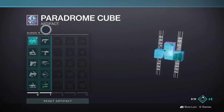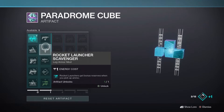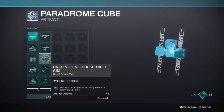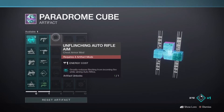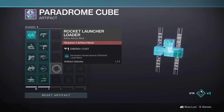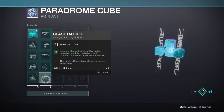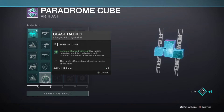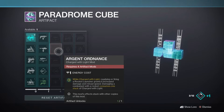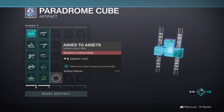The second and third columns of the artifact are all mods that we already have access to, but cheaper one-energy versions of them. The mods available here are Grenade Launcher Scavenger, Rocket Launcher Scavenger, Unflinching Pulse Rifle Aim, Unflinching Auto Rifle Aim, Scout Rifle Loader, and Rocket Launcher Loader. There are also two Charged with Light specific mods: Blast Radius, which allows you to become charged with light when rapidly defeating enemies with grenade launchers or rocket launchers, and Argent Ordnance, which allows your rockets to do more damage and reload faster when charged with light. Finally, we have Grenade Launcher Dexterity and Ashes to Assets, which grants bonus super energy on grenade kills.